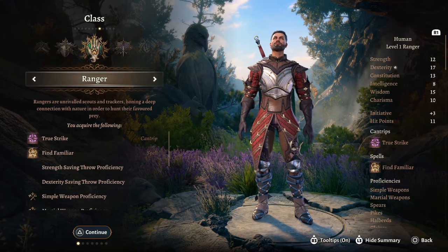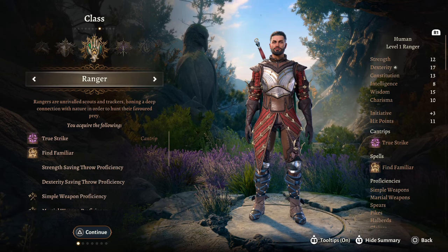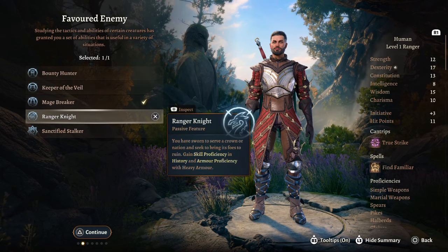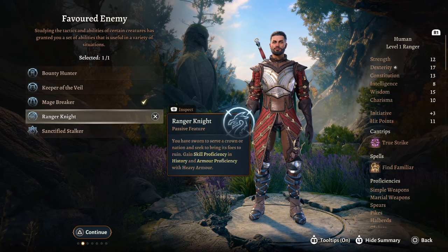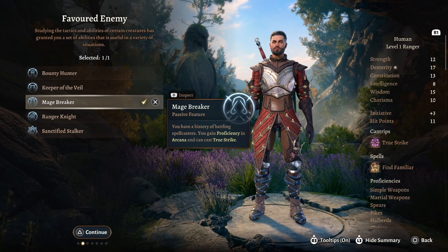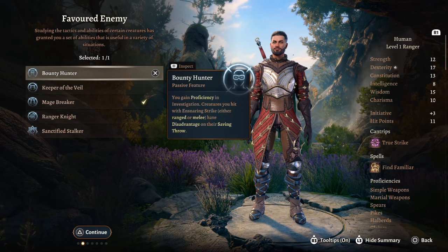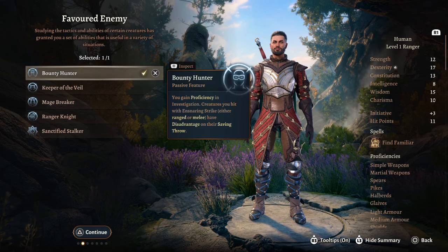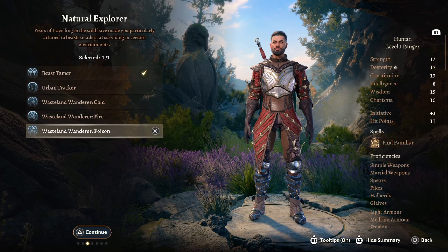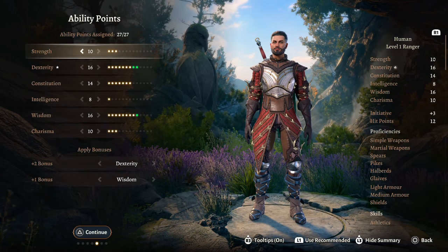Rangers are probably my second favorite class in D&D 5e, so let's do the Hunter subclass for the Ranger. For your favored enemy, you can take whatever you want — Ranger Knight is always good if you want heavy armor, Mage Breaker is good for arcana, Keep the Veil is great for protection from good and evil, but I personally really like Bounty Hunter. Second pick would be Ranger Knight, and for Natural Explorer I like Wasteland Wanderer — I'd pick Poison.